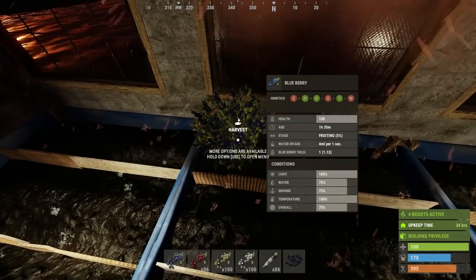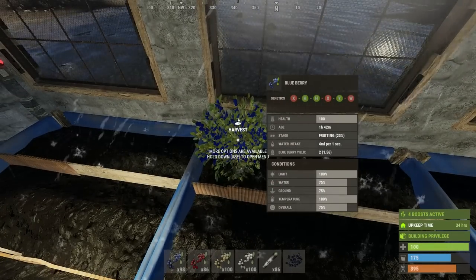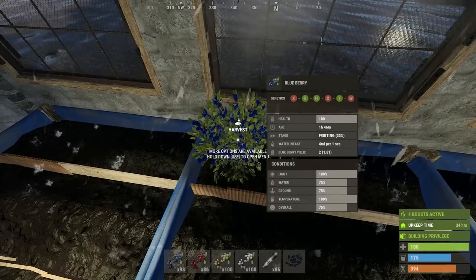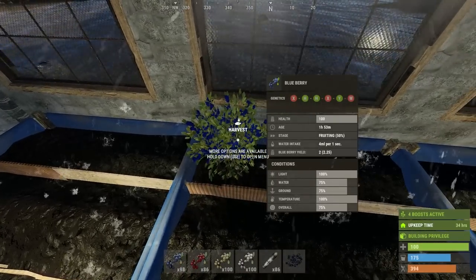Berry farming works similar to hemp farming except there's one big problem — you can't clone berries until they're in fruiting stage. This means you need to wait at least an hour and 40 minutes before you can even clone one plant. This pretty much makes crossbreeding impossible, and even if you find a good clone, by the time you fill up a decent-sized base the wipe is going to be over.